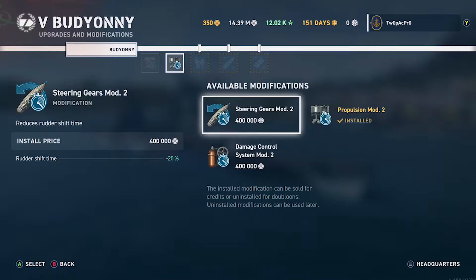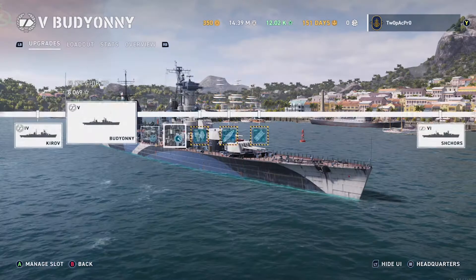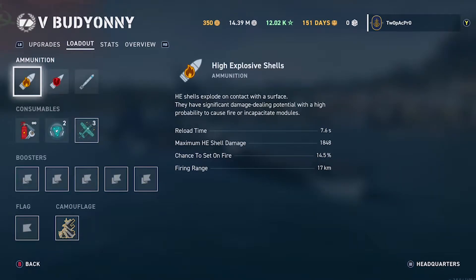The steering upgrade is a bit of an option on this ship. But the guns don't turn quick enough, so I'd see that as a negative because it'd be turning faster than your guns could keep up with. So you might be able to dodge some shots but you won't be able to return fire.